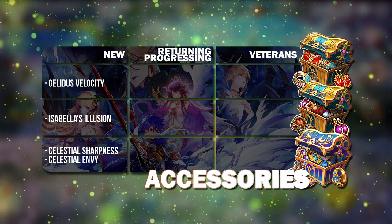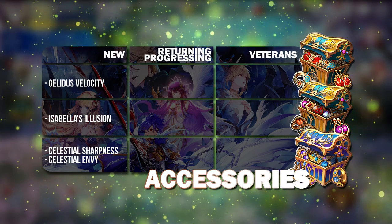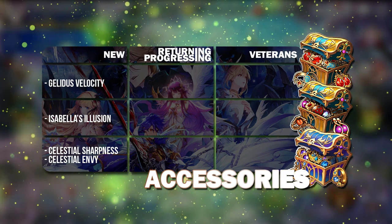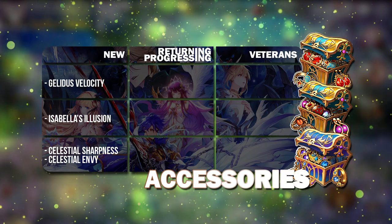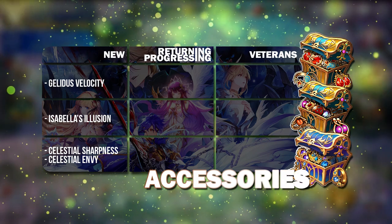For Isabella's Accessory, the only one that is useful is Isabella's Illusion, which allows you to attack twice on basic attack. This is why counter heroes are so scary in Arena — they can hit twice with effect attacks that ignore block. So this is the way to go as a substat for your counter hero in PvP.